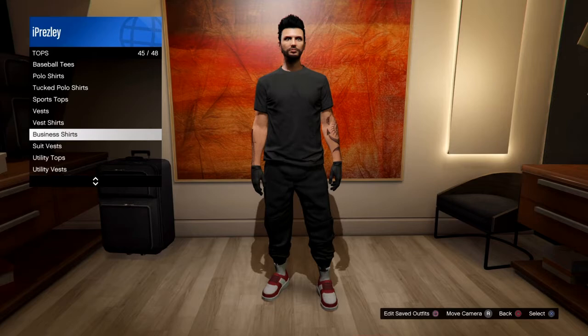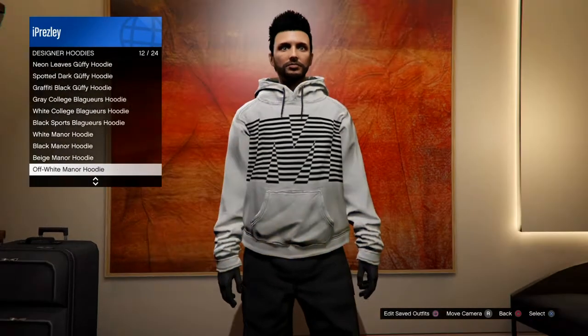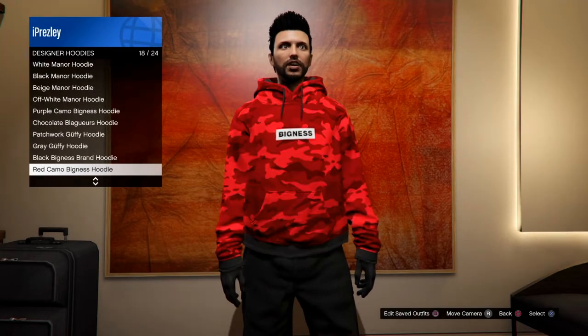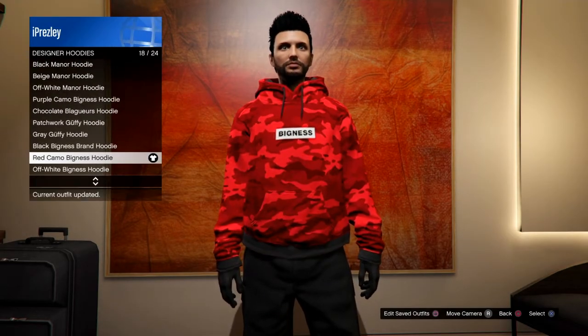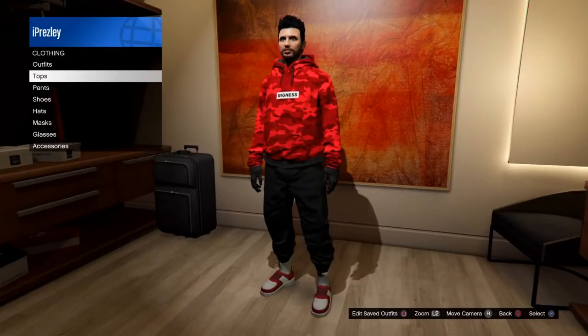Next, go to tops and head over to the designer hoodies. You don't have to copy exactly what I choose — I'm going to choose the Red Camel Bigness hoodie. In my opinion, this is a very cool one. Then move on to gloves.